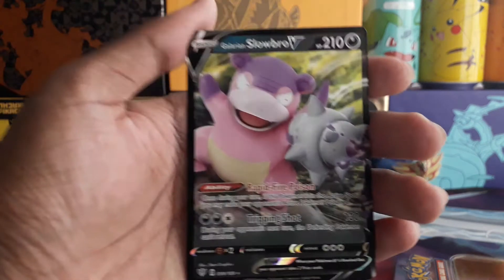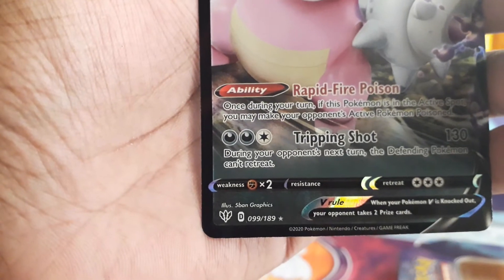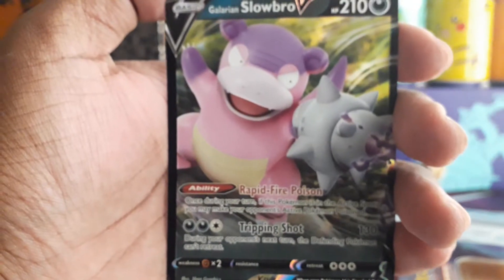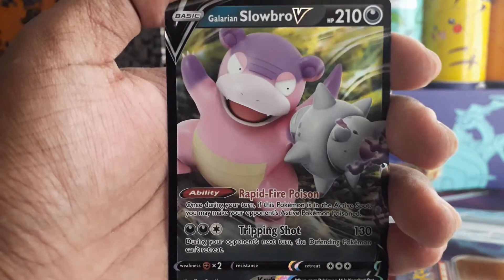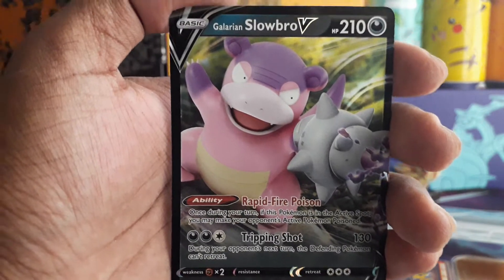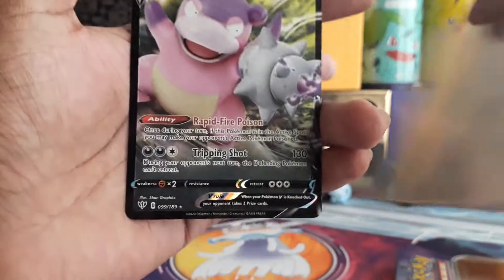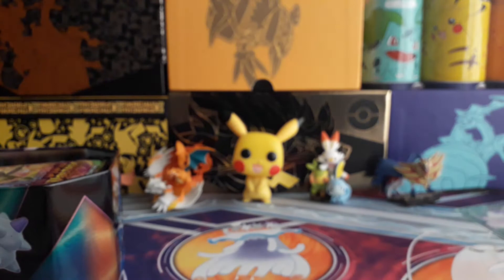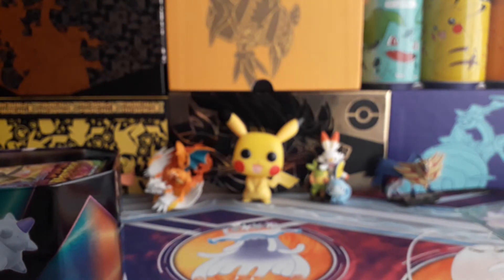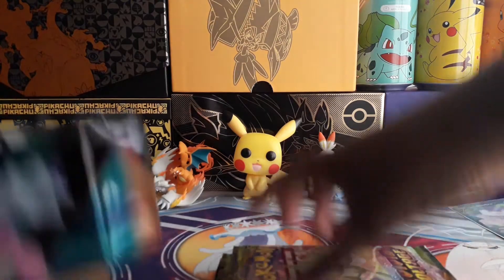There it is. Unfortunately, if you can see here, it's actually not a promo card like the Lucario V in the movie tin. I don't think these are promos — I think you can normally just get these cards in regular sets, but I haven't got it so that's why I picked it up. Camera can refocus — that was surprisingly easy.